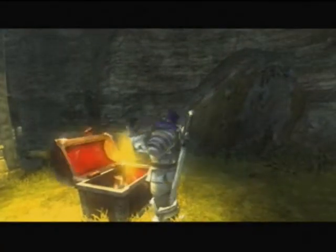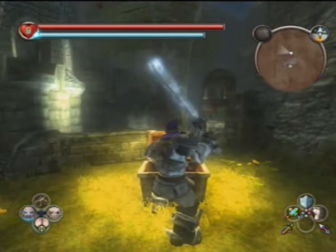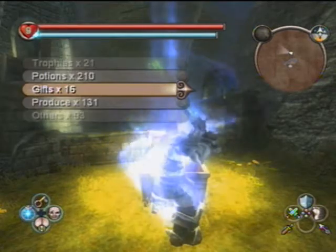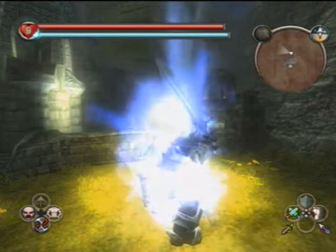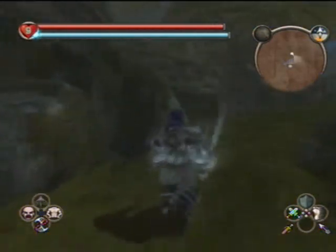So anyway, go over here and open this chest. I forget what it has. Willmaster's Elixir, that's right. Anyway, I suggest using it. Let's use both of them — why not, even though I'm pretty sure the second one won't count. So I guess that means our will and health are both max, which is pretty awesome. So now we're just going to head back out.